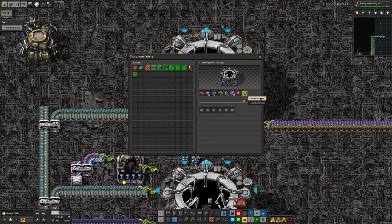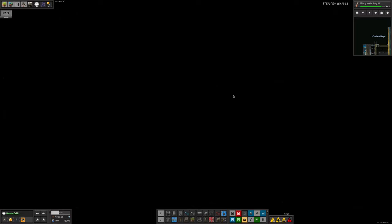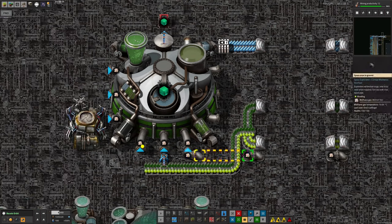The final ingredient, the self-sealing gel, is not something we had until now, so I've had to start making it. It's a biological thing — I've been making it over here. As you can see, this pulls in the vitalic reagent, which is always a problem — we always seem to have a shortage of that. But at the moment, up here at least, it seems to be absolutely fine.